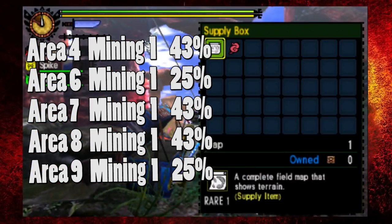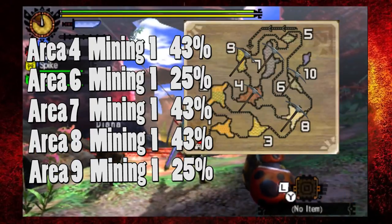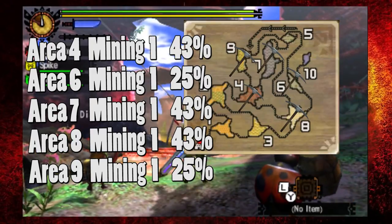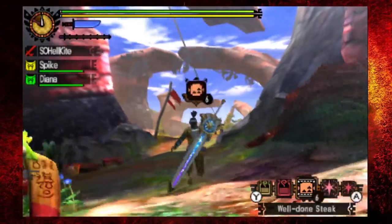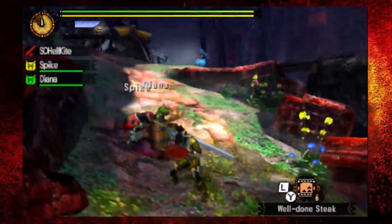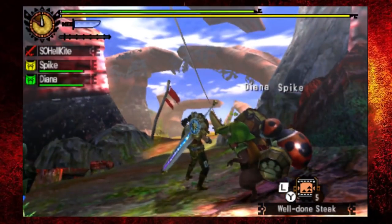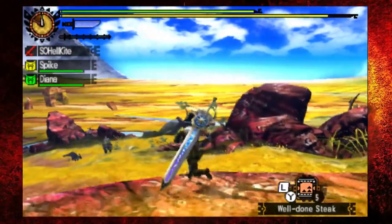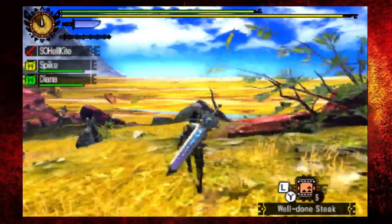Taking the map, the areas you want to go to are 8, 4, 9, and 7, and then finally 6. When I do these gathering runs, I get about 5 to 10 earth crystals per run.